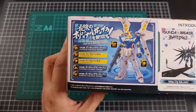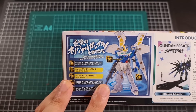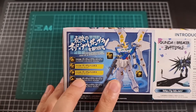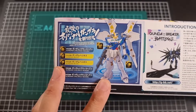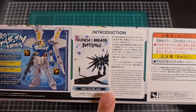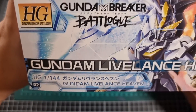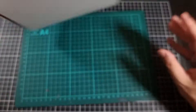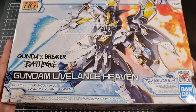Top of the box — there's a little section about customizing your own Gunpla using various other kits from the range. This shows a hybrid of the Helios and the Live Lance, which we actually saw on the Helios unboxing. There's also an introduction to Gundam Breaker, the usual disclaimer information, and the side of the box — kit number two. Just a bit of a rehash of the front of the box.